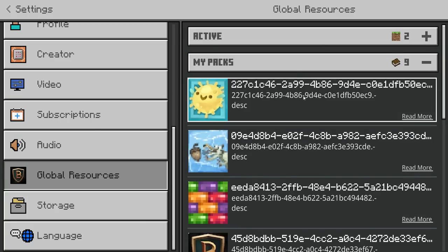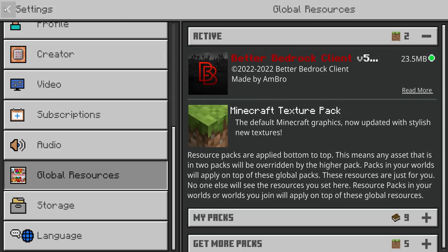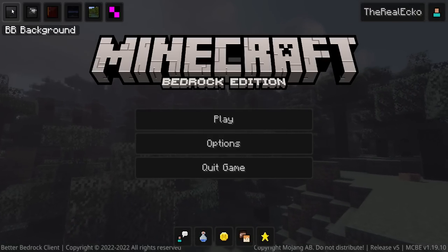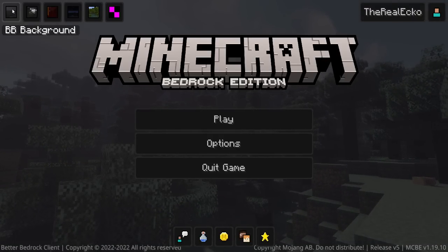Once you've downloaded it, head into Settings and scroll down to Global Resources. It should be in My Packs — make sure you activate it. Double check your Active section and make sure it's there, then back out and wait for the resource pack to load.